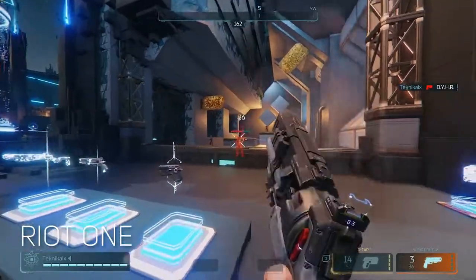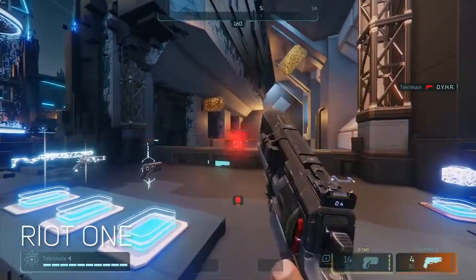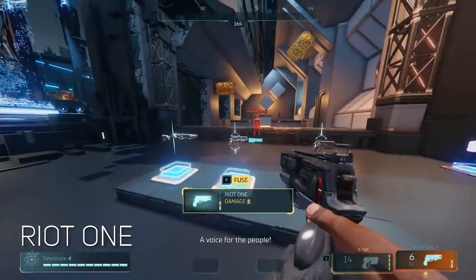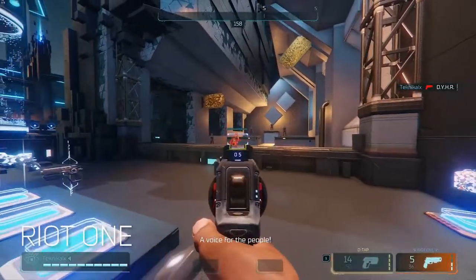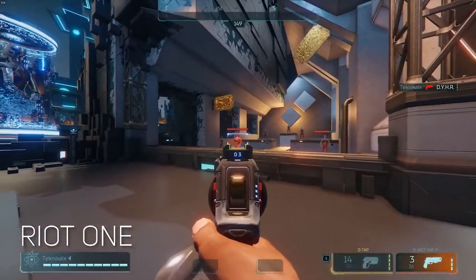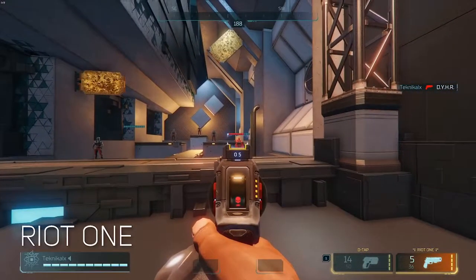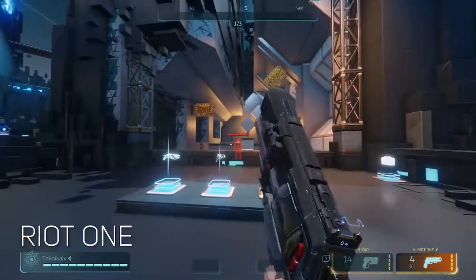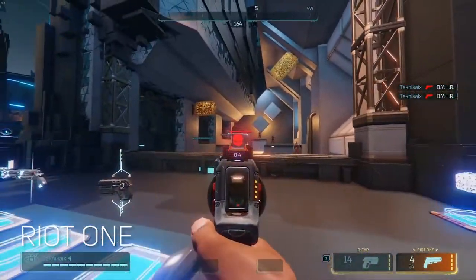The Riot One is your traditional revolver-type pistol. At base it does 26 to the body and 39 to the head. Each upgrade increases damage: rank two is 29 body / 43 head, rank three 31 body / 46 head, rank four 34 body / 51 head, and fully upgraded 38 body / 57 head. This gun is pretty good — I like it a lot. I do need to adjust my sensitivity since I'm running default controls and I'm not snapping to heads. First thing you want to do when you get into a game is dial in your sensitivity.